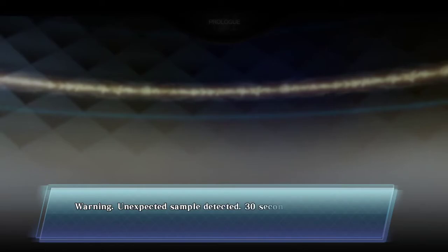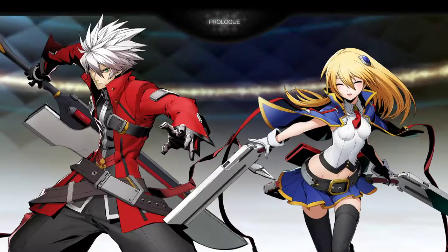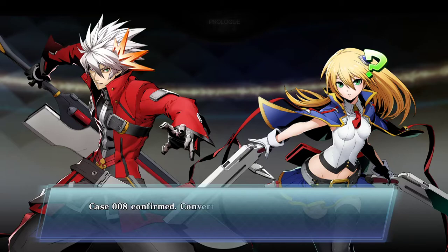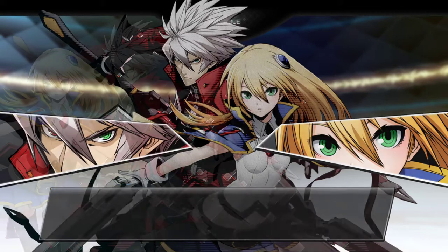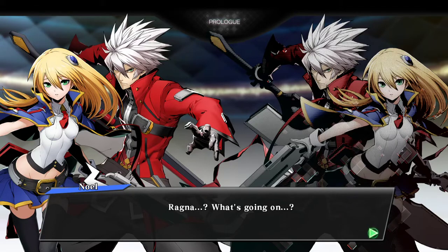Warning — unexpected sample detected. Thirty seconds until materialization. What kind of nonsense are you talking now? Hurry up and get me out. Hello — it's Noel! Quit it, Makoto. R-Ragna? Noel. What are you doing here? Case 008 confirmed — converting to contact experiment pattern. Ayy, it's doubles! Is that me? More experiments. Restarting contact experiment. Time to use some — what's going on? I've played Noel a whole lot more. We can talk later — right now I've got some asses to kick. You're fighting them? Let me help too. Do whatever you want.